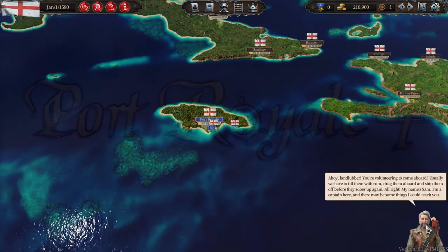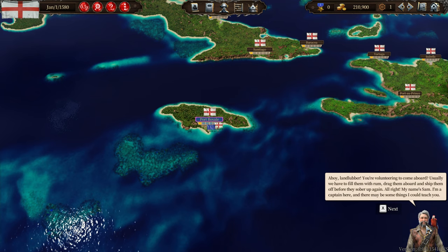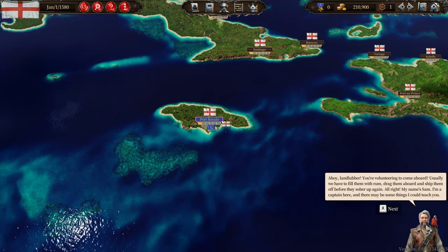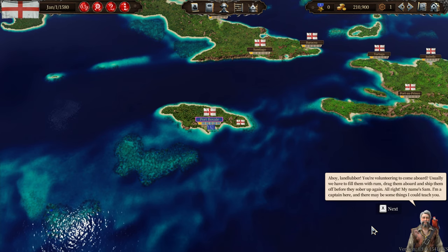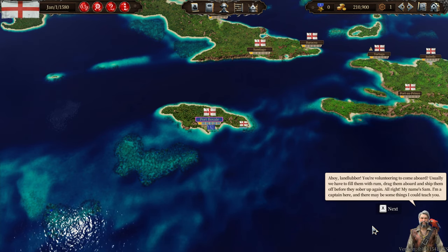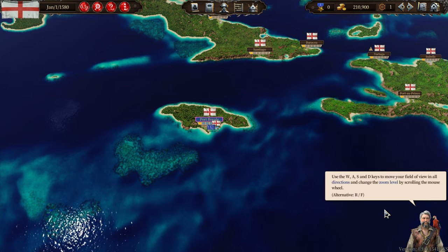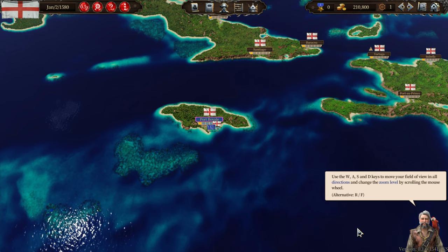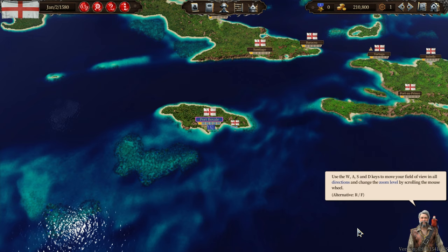Ahoy, landlubber! You're volunteering to come aboard? Usually we have to fill them with rum, drag them aboard and ship them off before they sober up again. Alright, my name's Sam. I'm a captain here and there may be some things I could teach you. The most important thing is to know where you're sailing to. Climb into the lookout, take the telescope and look around.